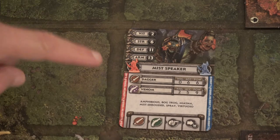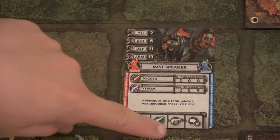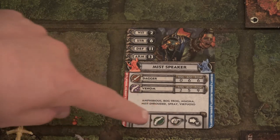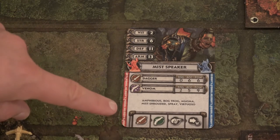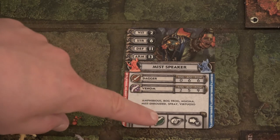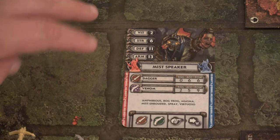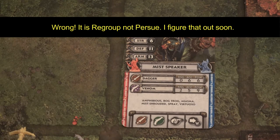The Mistspeaker has tons of different keywords on their sheet. To determine their activation, we look on our villain reference sheet. The first icon means we'd do a melee attack if there was an enemy in the current space. If not, we'd try the venom attack — a ranged attack. But nothing is within range of two. So we move to the next one, called Goad: activate a villain in this villain space that has a higher priority number.